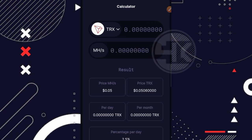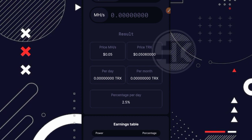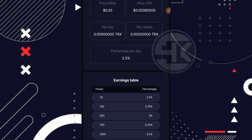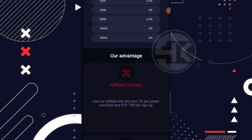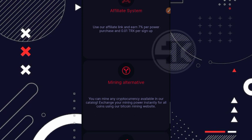Di bagian bawah ada kalkulatornya juga. Untuk satu Terex itu sama dengan 0.05 USD. Persentase per hari atau daily profit yang kita hasilkan dari website ini perharinya itu 2.5%. Kemudian ketika kita pertama kali mendaftar, kita diberi bonus pendaftaran sebesar 30 MHS — itu adalah modal awal kita untuk bermain gratisan di website ini. Di bagian bawahnya ada program afiliasi, dimana kita bisa mendapatkan 7% ketika referral kita melakukan upgrade, dan kita bisa mendapatkan 0.01 Terex per referral yang mendaftar.